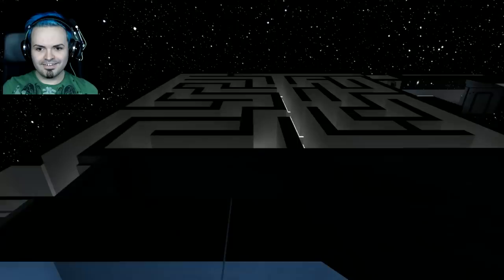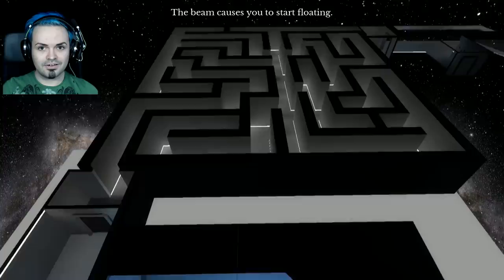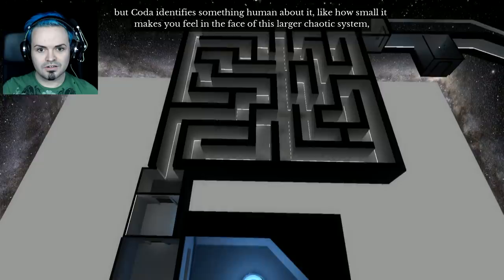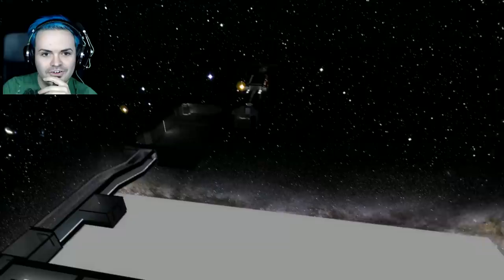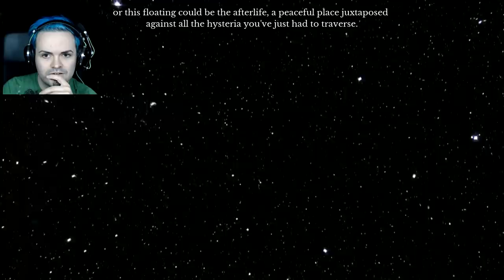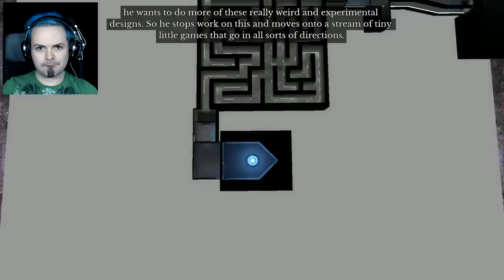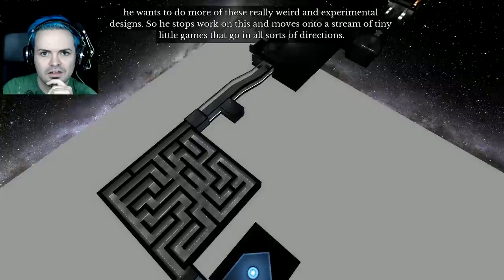Oh look, it's the corridors — the beam causes you to start floating! And this is an important moment for him, because yes, this is technically a glitch. But Coda identifies something human about it — like how small it makes you feel in the face of this larger chaotic system. Or this floating could be the afterlife — a peaceful place juxtaposed against all of the hysteria that you've just had to traverse. I have no idea what he was thinking. But what's clear is that after making this, something lodges itself in his brain. He wants to do more of these really weird and experimental designs.